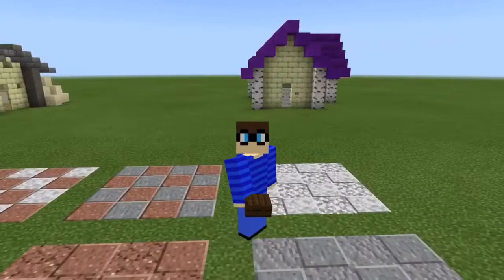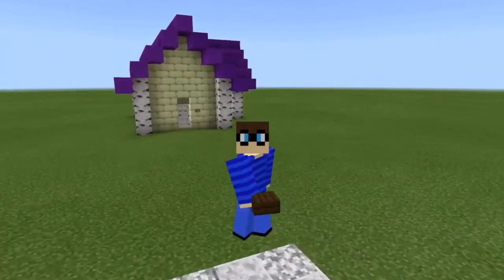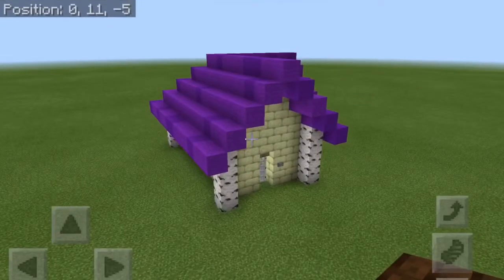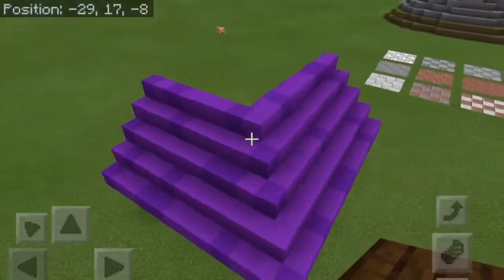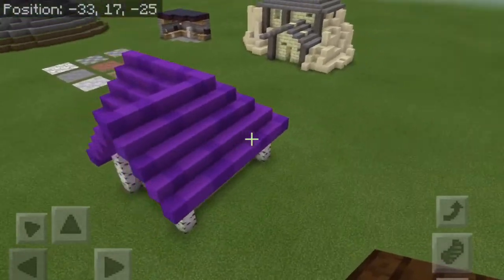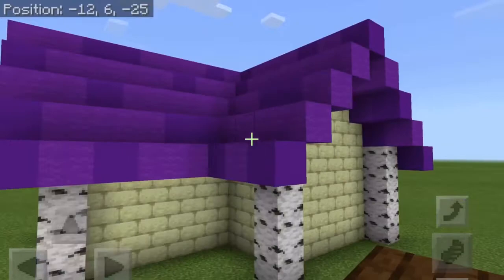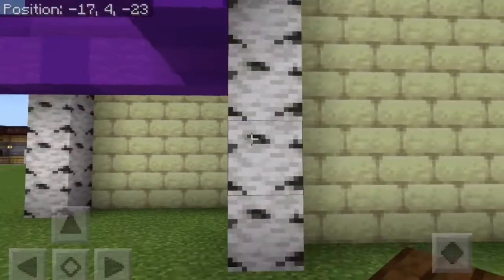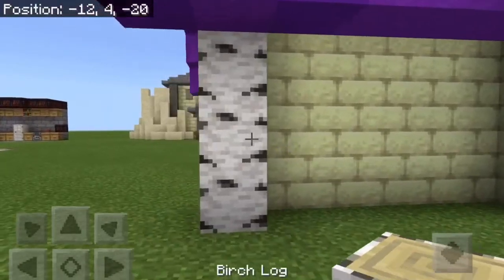We are starting out in the testing world today. Why? Because of this right here. And what is this right here, you may be wondering? Well, it is the design idea I have for the houses in the Fantasy Village. It took a while to get there. Like, I tried so many different things for this, but I decided on birch, actually.